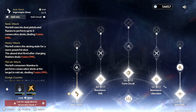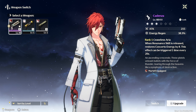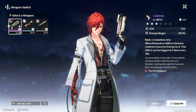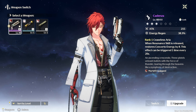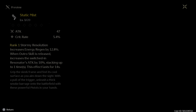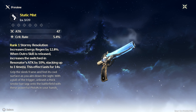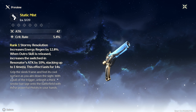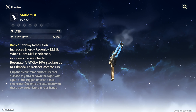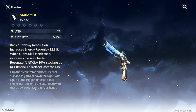For weapons, I'm using the Cadenza Pistols, the purple four-star weapon. They restore Concerto Energy after a Resonance Skill is released by eight, and they're working just fine for me because of the Energy Regeneration. However, the five-star Static Mist has the ability to increase Energy Regen by 12.8% when an Outro Skill is released, and increases the switched-in character's attack by 10%. In my opinion, this five-star weapon seems to be specifically made for Mortefi.